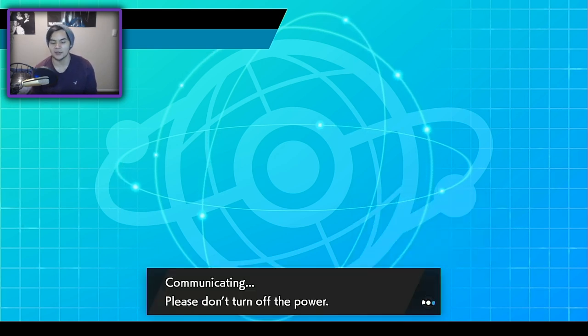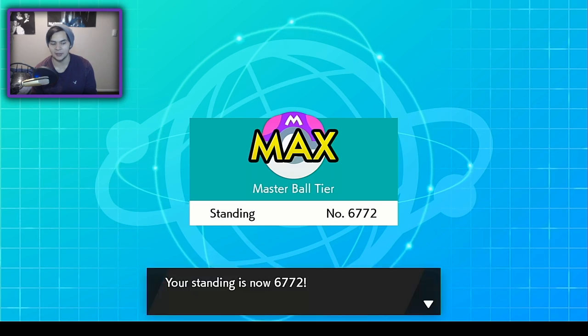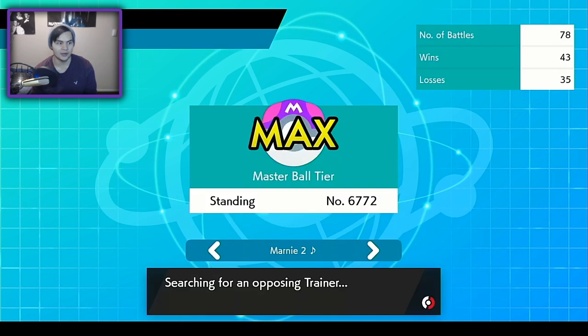Unfortunately we do take a loss early on. Let me think of what I could have done differently. I feel like had I actually just doubled into that Charizard, I could have won — because that was the original game plan. I thought the Jellicent would just go for Trick Room. In retrospect, what the double-out did was remove the Sun and make my Ludicolo slower. So it was actually a very, very good plan.